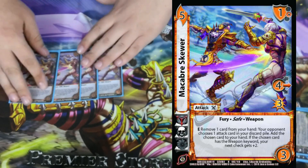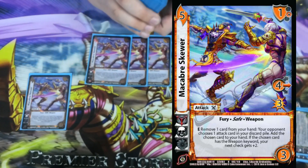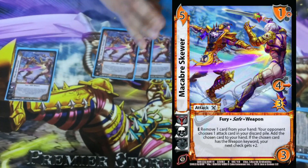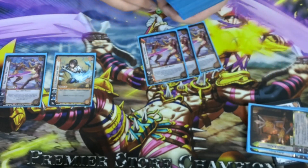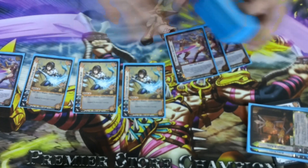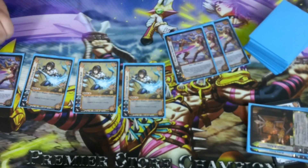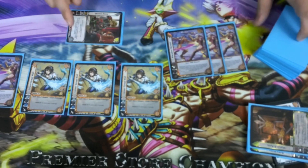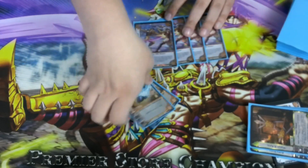And then if it happens to be a weapon card, your next check gets plus 2. The weird interaction we ran into: if you play this, add a card to your hand, and they block — you play your attack for free, they block that, you play your second attack for free, then your third attack. Since everything is a weapon, Macabre Skewer's plus 2 hasn't been used yet because I played those without making a control check. So that third attack gets my plus 2 to the check. It's super nuts, especially when you're just playing things for free.